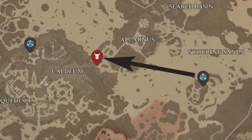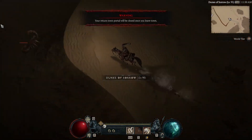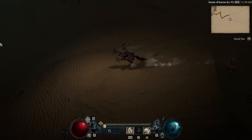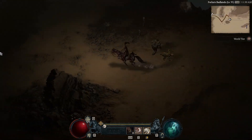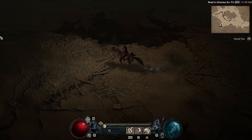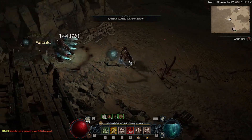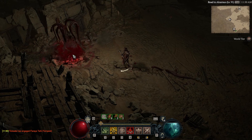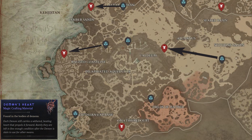Our next elite is right over here in the middle of nowhere — we head to Tarserac and run west from there. You'll see the little star pop on your map letting you know exactly where to be. After you've done this run a few times, you'll know by muscle memory where they are. Once we get here, we've got a big fat guy — when he dies he's going to explode with a bunch of snakes. Just kill all the snakes, grab the Demon's Hearts, and we teleport down to Iron Wolves Encampment.